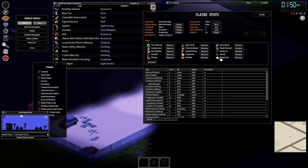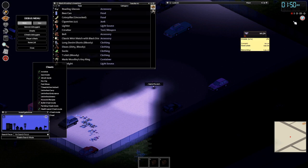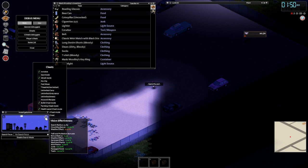Project Zomboid — should you take Eagle-Eyed? Unless you're trying to minimax foraging, it's a pretty tough one. It also means you can't take Short-Sighted, and it gives you about a one tile bonus to your search radius.